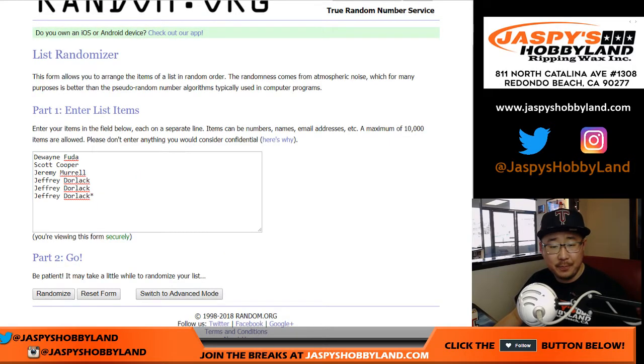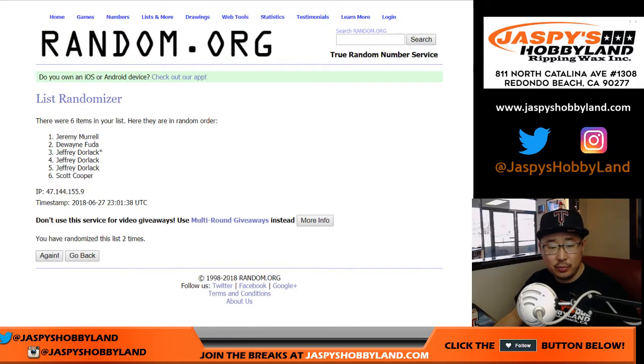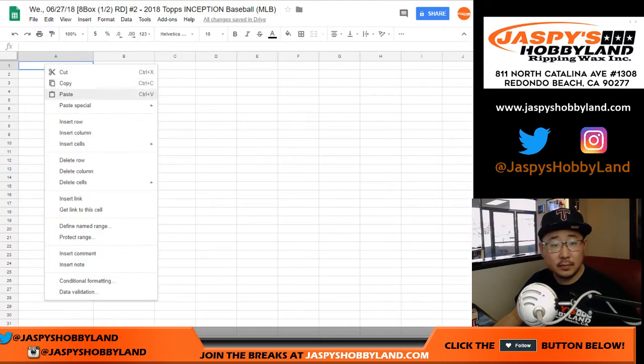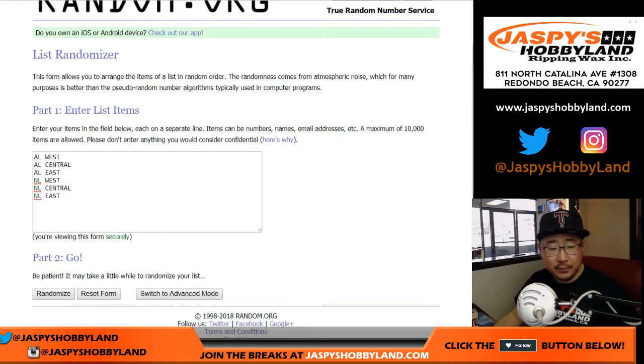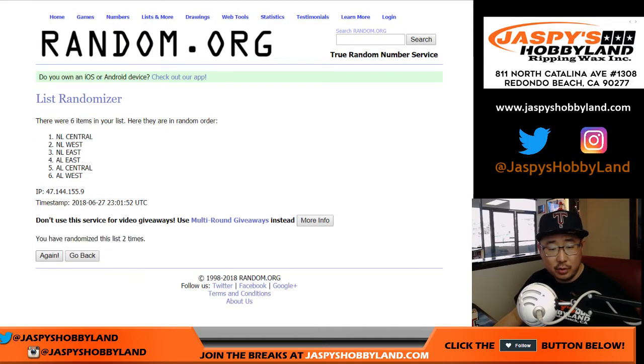One and a three — randomizing one, two, three, and four, and a final time. Jeff, down to Jeff. One and a three, four times with the divisions — one, two, three, and a one, four times. NL Central down to the NL East.